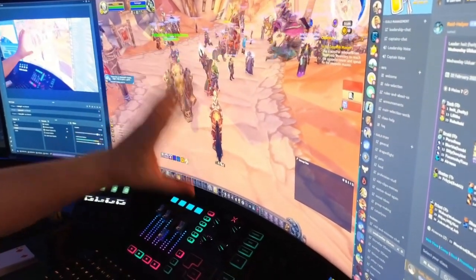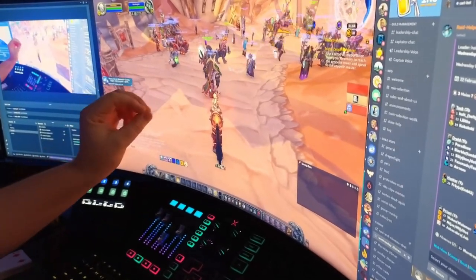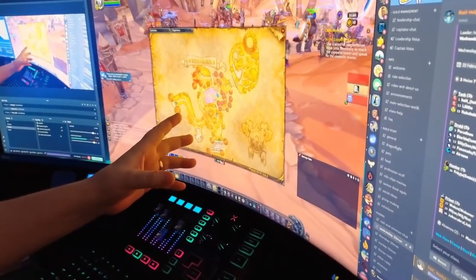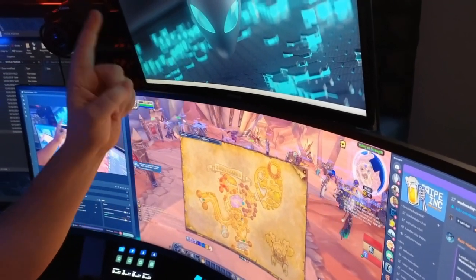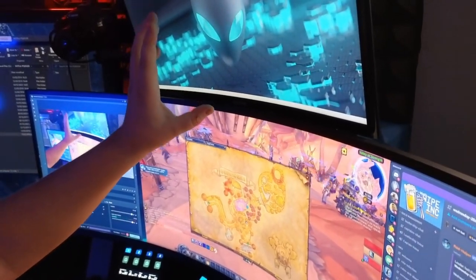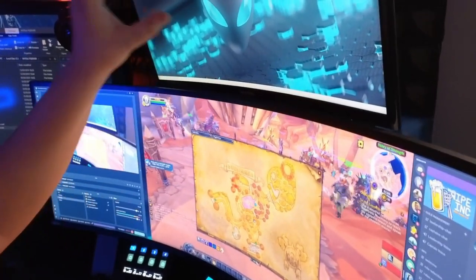All of the information that I do want to see, but don't need to see all the time — can I use the screen up here as a heads up display, where all the things I don't need to see all the time can move up there? Like when I open the world map, I don't want it in the middle of the screen.